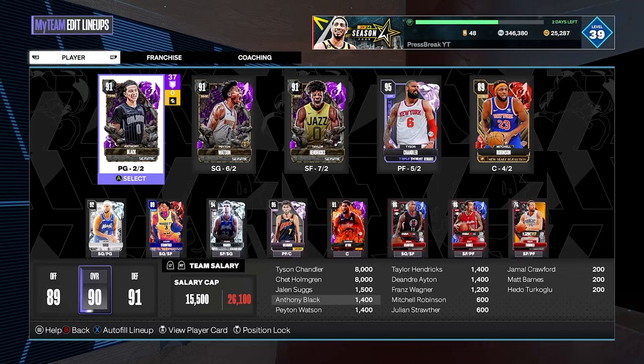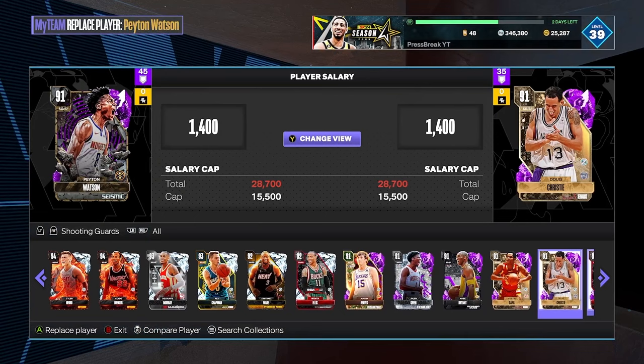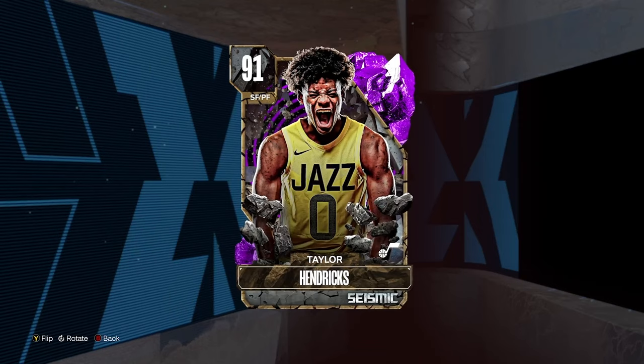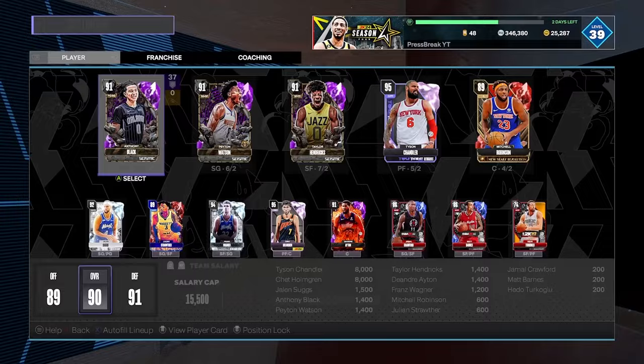You also want a lockdown defender. For me, I have Anthony Black, and for this team I have Draymond Green as my main lock. It doesn't always have to be the shooting guard as your main scorer. For example, you could run Tyrese as your main offensive creator and Doug Christie as your lockdown defender at the two — someone who doesn't do much on offense but plays great defense.